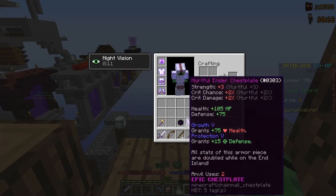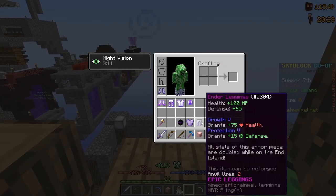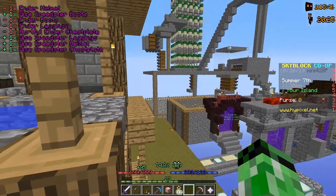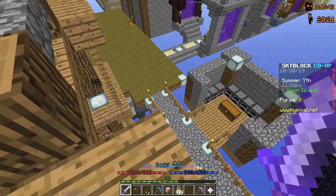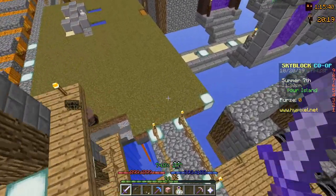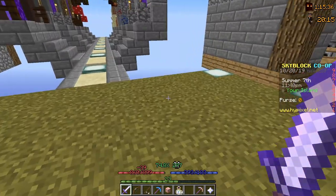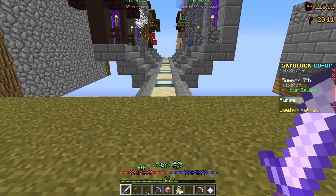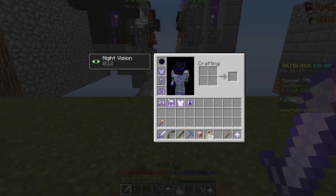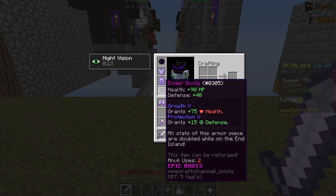I added all the enchantments on this Ender set and I now want to see what my stats are. It looks like my stats, at least health-wise, are actually better than my Speedster set — not even in the End. That's amazing, because the Ender set really isn't that good outside of the End, but apparently it gives quite a lot of health.